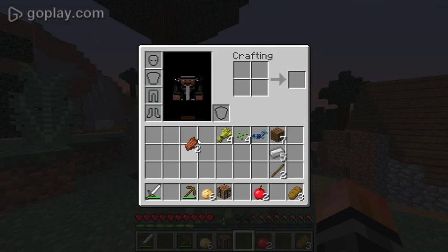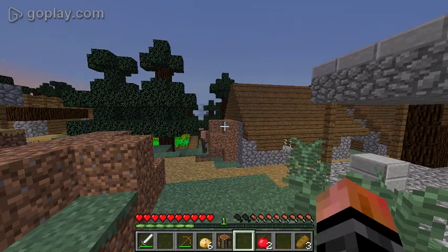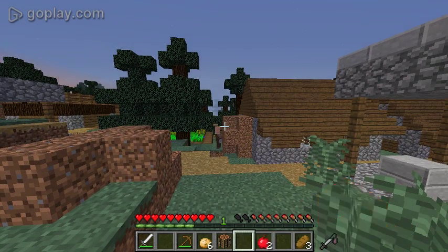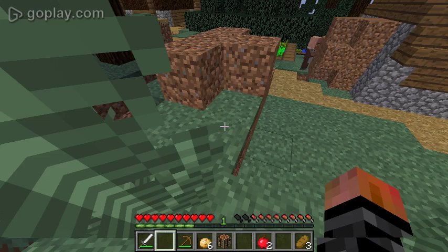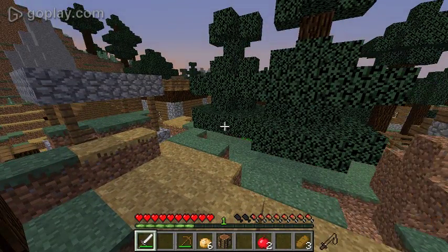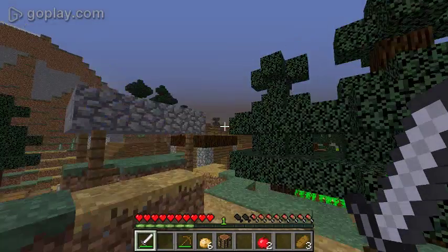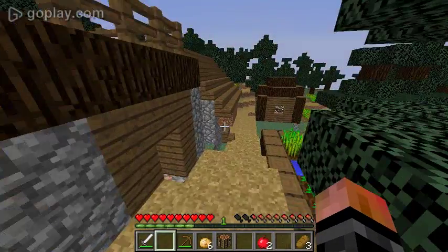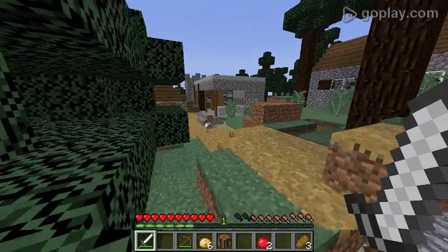Zombies drop rotten flesh when they die. I forget if I mentioned this in the last episode — you see that little thing that looks like a sword when you hit? That's called the attack indicator. Basically you deal damage when you hit. When you hit with a sword it has an attack speed — if you hit too fast then it hardly hurts them. With axes they do a lot of damage, but they have really slow attack speed.